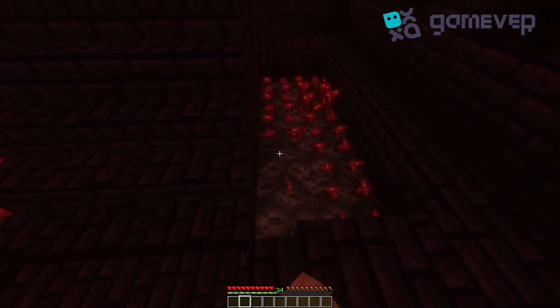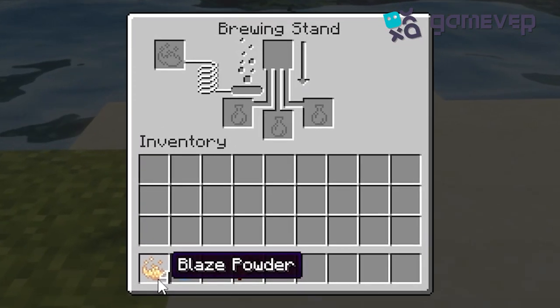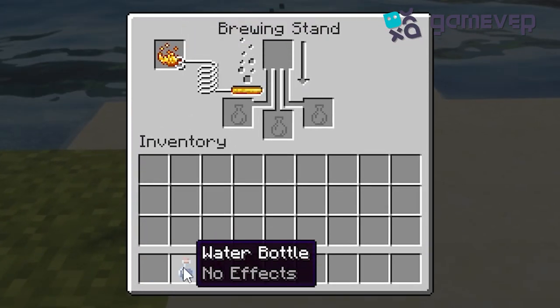First, gather the nether wart from a nether fortress. You'll need it to make the base potion. Power your brewing stand with blaze powder. It's essential for brewing any potion.